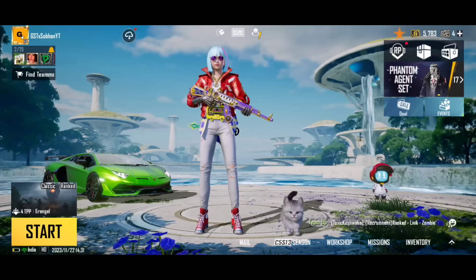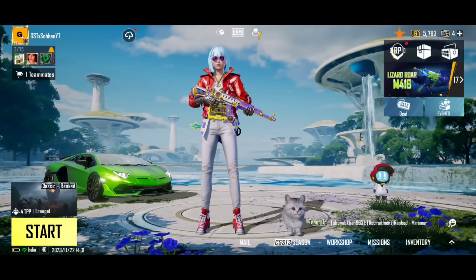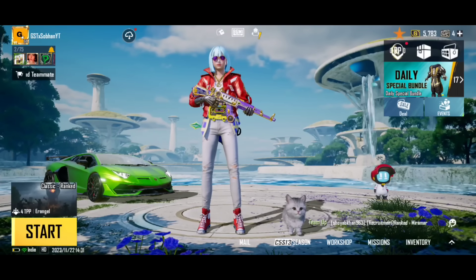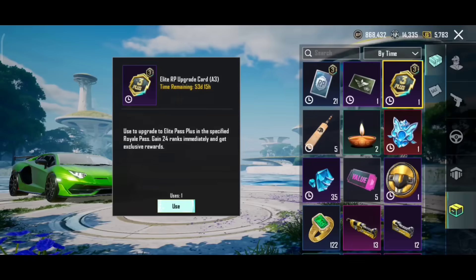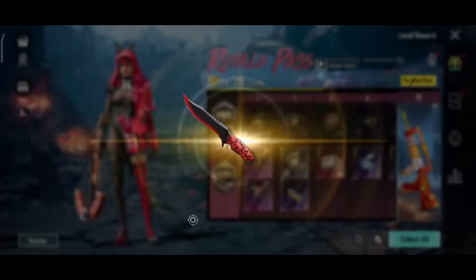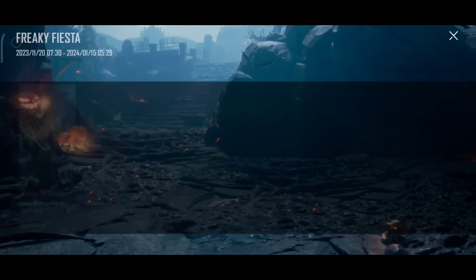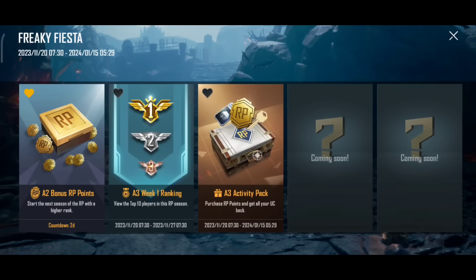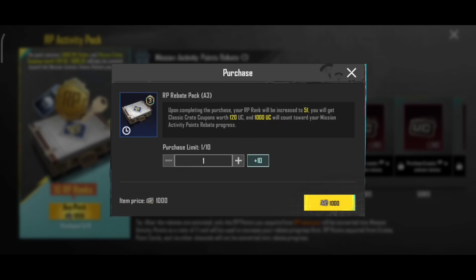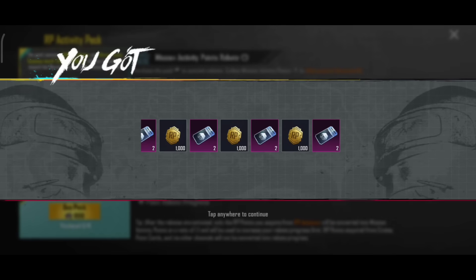First of all, if you want to make a roll pass, you will be able to make a roll pass. I will try to make a max out and upgrade. I will make a max out and purchase RP Activity Packs. I have 6 Activity Packs. You will also have the characteristics of RP Activity Packs.